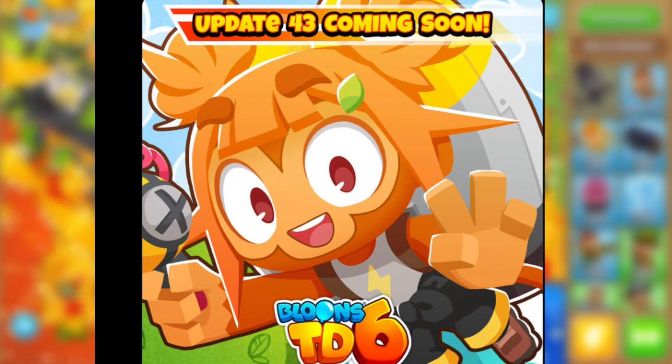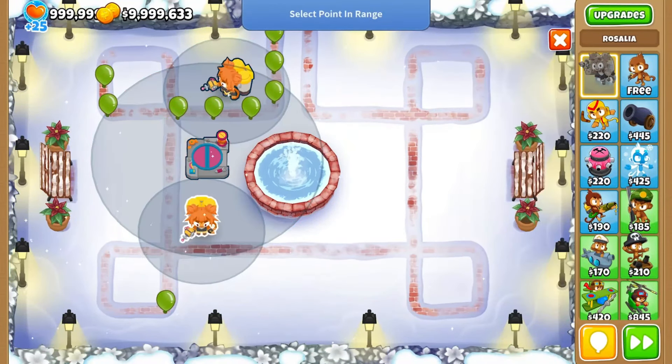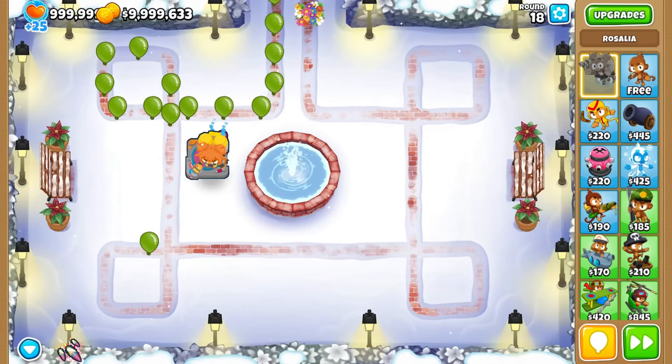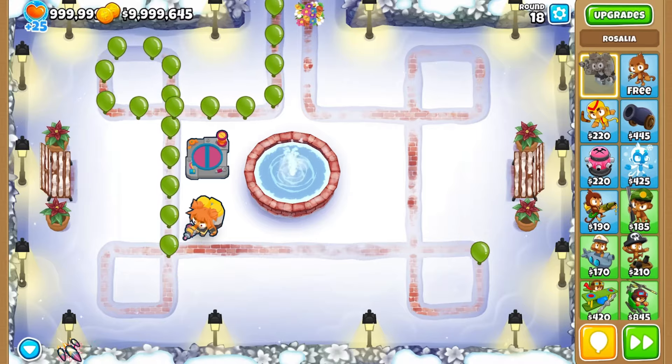We must stay focused brothers. Anyway guys, let's jump into the Ninja Kiwi video — make sure to like and subscribe if you want to see more bloons content. Rosalia can reposition in a moment as she freely jumps around her large workshop area. Her attack speed increases when there are more bloons nearby, while swapping between a powerful single-target laser and bouncing cluster grenades to deal with different threats.